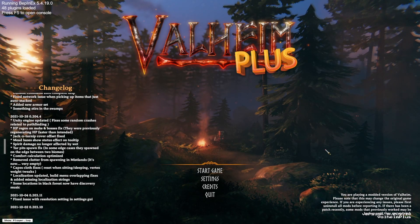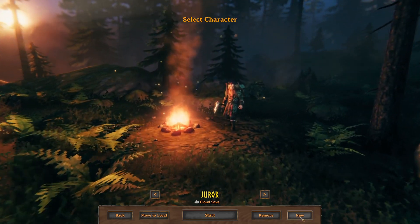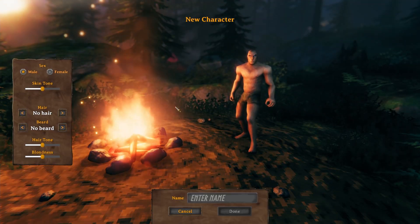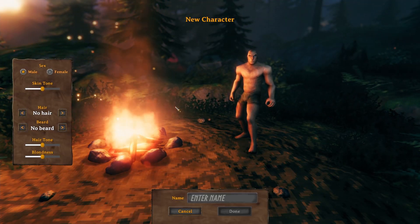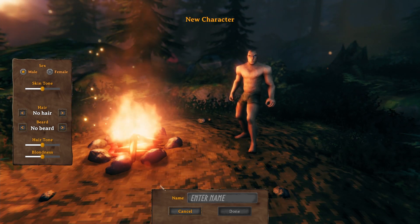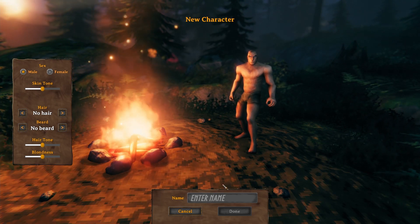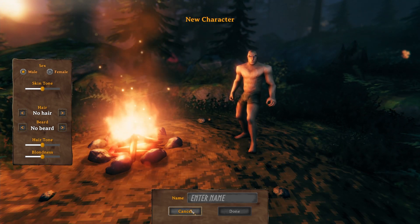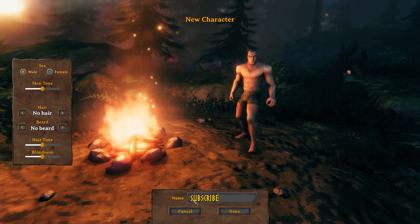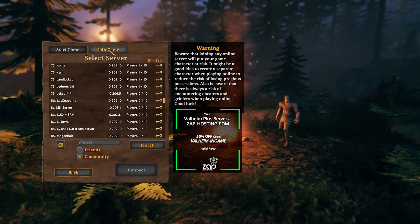Once you have modded Valheim open, click Start Game. You're going to make a new character — if you try to bring in a pre-existing character, it's not going to work. All characters are saved server-side to Ironheim. This helps prevent anybody from just bringing in a character with all black metal gear. Create a new character, then click the Start button.